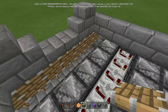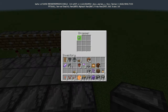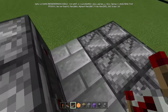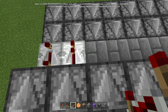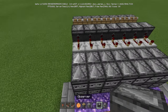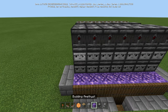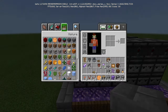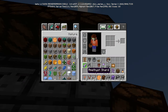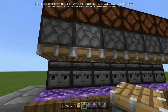Coming out of the pistons, leave a block of air, and then place more observers facing out. Crouch and place the observers all the way across. Coming out of these observers — where the red side is — put more repeaters set to full, then two rows of observers coming out. This is where you'll be putting your redstone lamps running across, and underneath the lamps place your pistons.